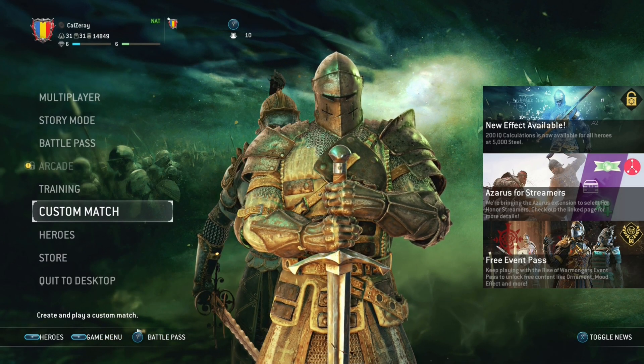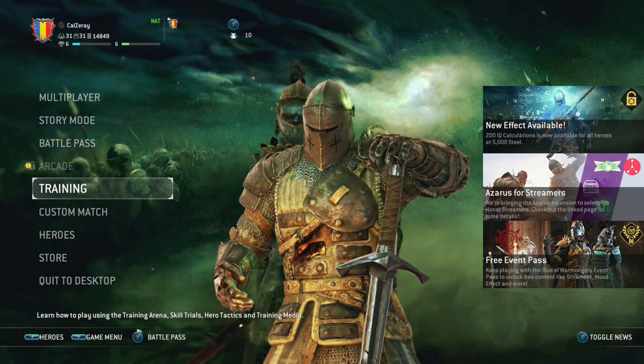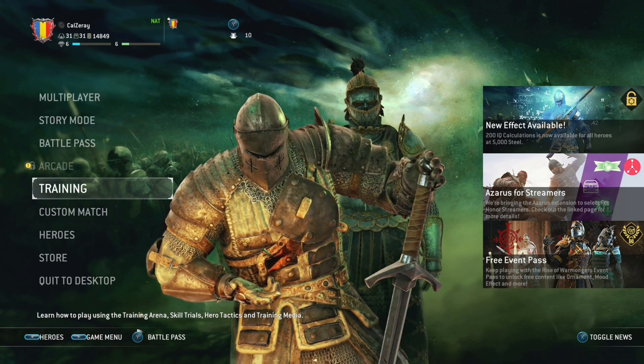One of the best ways to learn about For Honor's combat mechanics and its modes is by watching guides like this one, and by going to the training option in the menu. From there, you'll be able to go into the training area and hero tactics in order to fight against bots to hone your skills. You'll be able to play in the apprentice trials and the warrior trials to learn about the basic combat mechanics, and go into the training media to learn about game modes and customization.